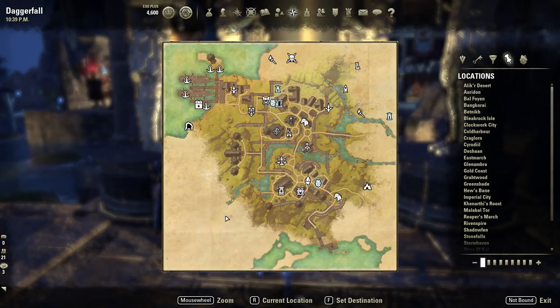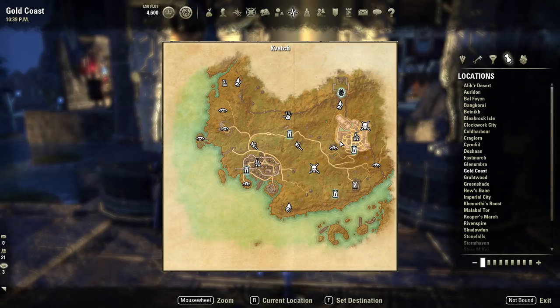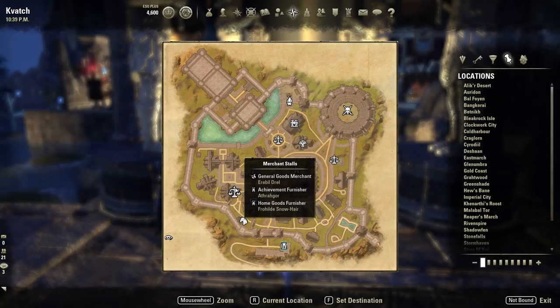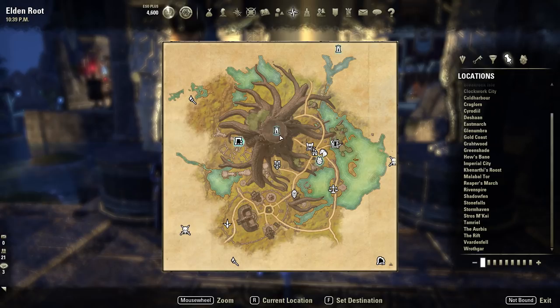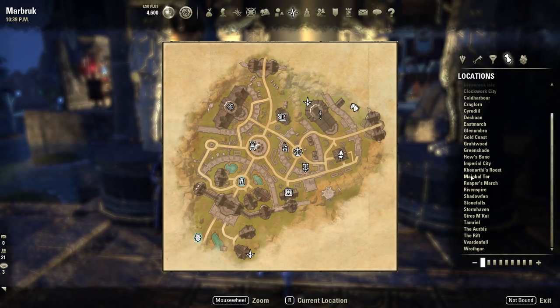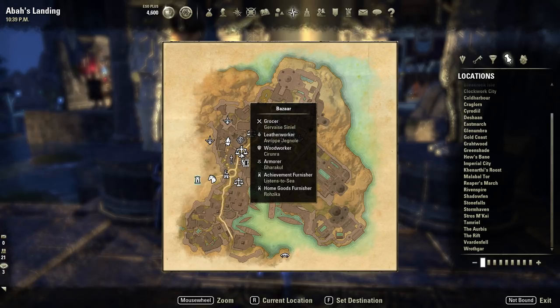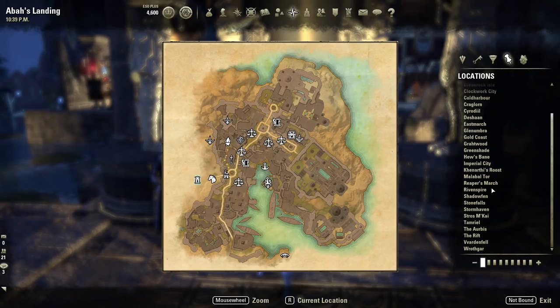Deshaan is a bit sneaky — go into the bank, bottom floor, right-hand side and you'll see the vendor there. East March is in the middle of nowhere — go down to Fort Amol by Fort Amol Wayshrine and just across the water you'll see them. Glenumbra is located within the pub. Gold Coast is in Kvatch, the north town, just to the northwest, a little out of the way just west of the pub. Grahtwood is very easy — almost straight away in front of you from the Wayshrine, first thing you should see. Greenshade is located in Marbruk, just to the north of the Wayshrine, up the stairs.